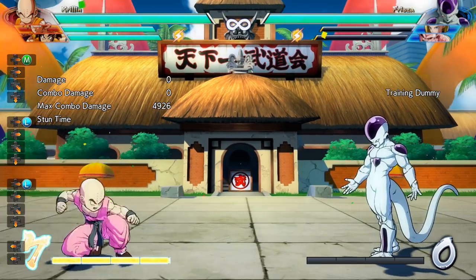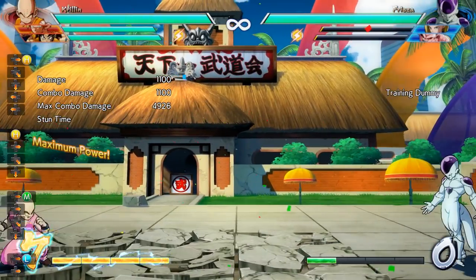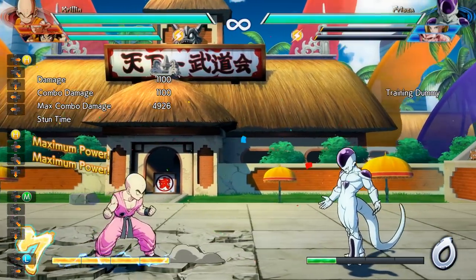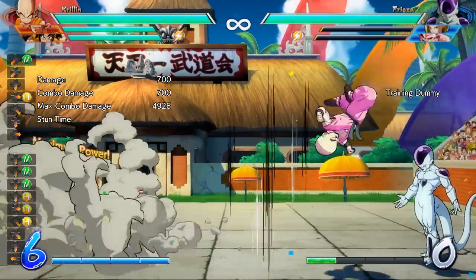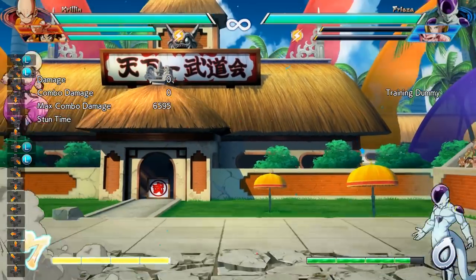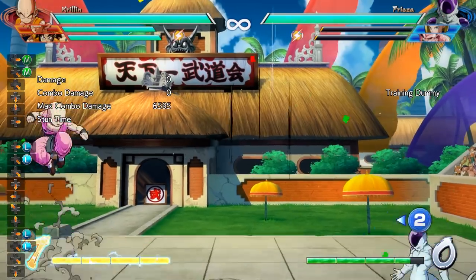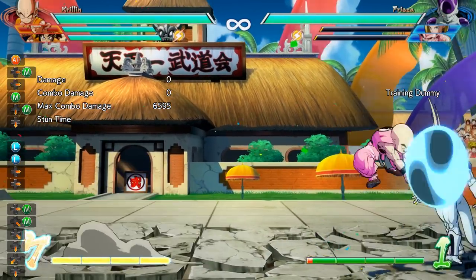The light version doesn't go as far, the medium version covers a lot of distance, and the heavy version comes with the advantage that when on the ground, Krillin will dash forward making the mix-up a bit scarier. This move can be applied a lot of different ways — there's the mix-up aspect of whether Krillin's going high or performing a low, and you can also use the afterimage technique in the air to keep your opponent guessing on what moves you're going to take and how close you'll end up next to them.